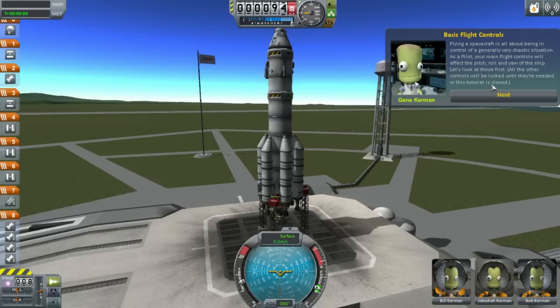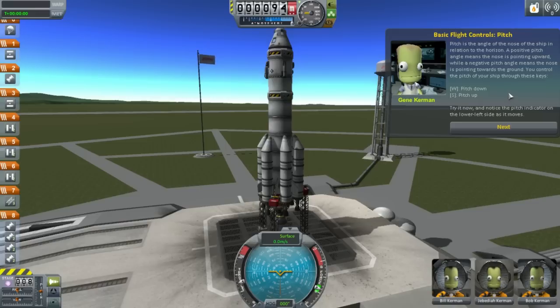My spacecraft is all about being in control of a generally chaotic situation. I was definitely never in control of anything I've done in this game so far. As a pilot, your main flight controls will affect the pitch, roll, and yaw of the ship. The pitch is the angle of the nose of the ship in relation to the horizon. A positive pitch means the nose is pointing up, a negative pitch means it's pointing down. W and S can pitch it up and down. So that goes up, that goes down.